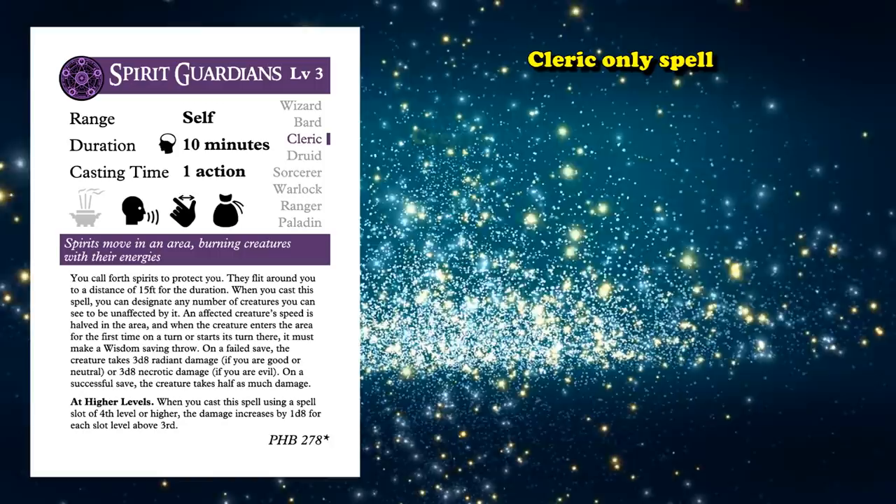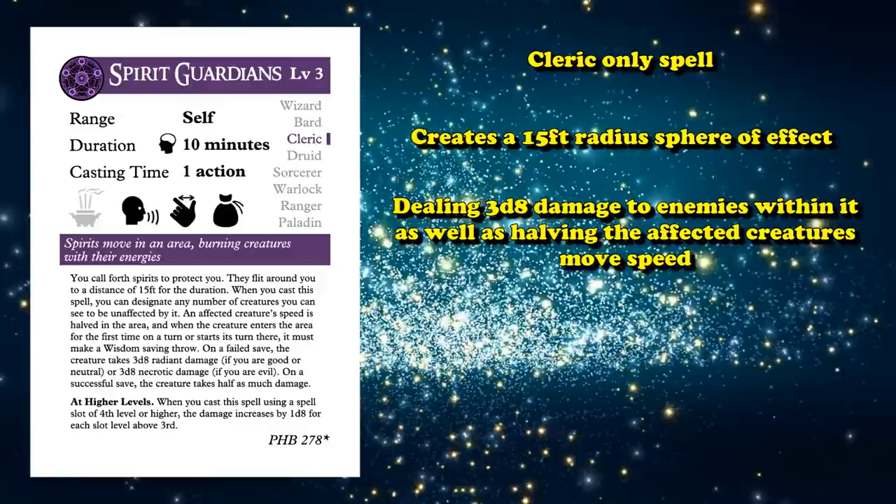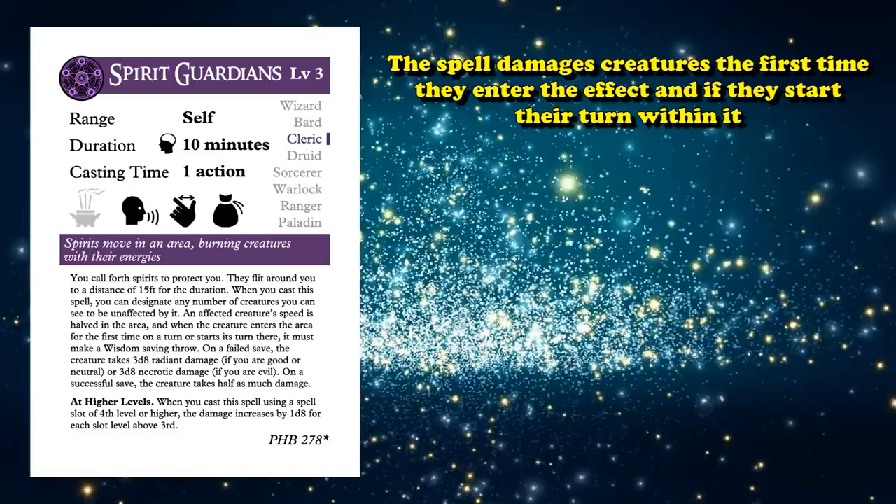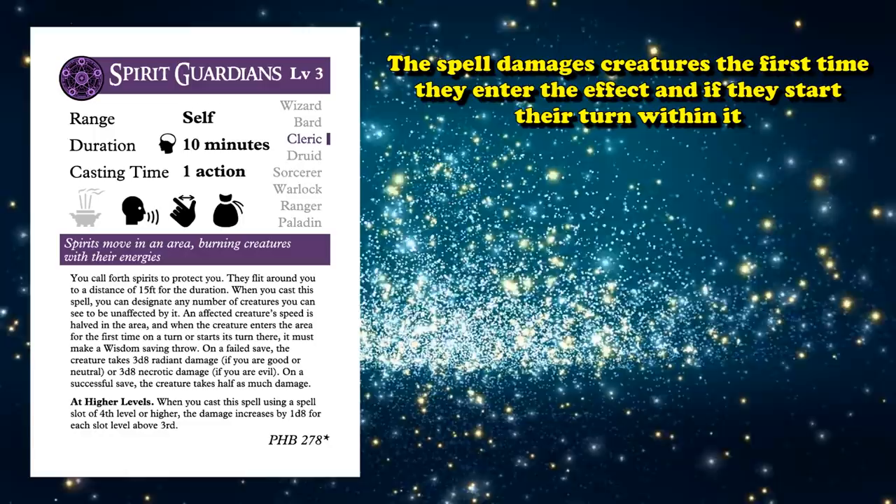At number 10 we have Spirit Guardians. This is a spell which can only be learned by clerics, or classes that can steal cleric spells, which basically creates a 15-foot radius area effect for 10 minutes, dealing 3 to 8 damage to enemies and cutting their movement speed in half. It allows you to designate allies to be immune to its effects. The spell damages enemies the first time they enter it on a turn,